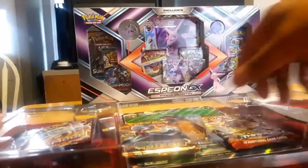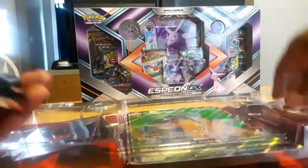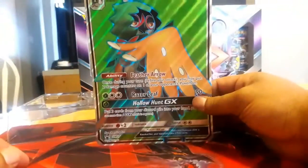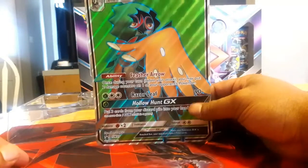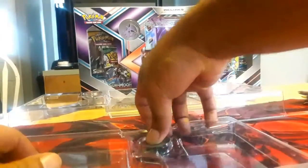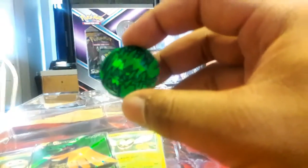I believe my coin fell but we're not going to worry too much about that. We'll grab these packs and set them to the side. They do give you — oh, it's actually pretty nice. Kind of have to pull it out from the side right there. You guys can see the Decidueye GX giant card. I definitely want to start collecting these. And we completely forgot about the little Decidueye token right there for any of you guys that actually play the card game or just want to collect those.